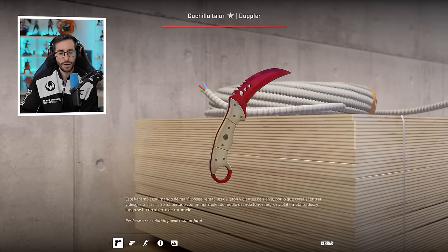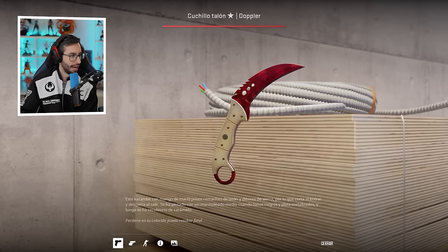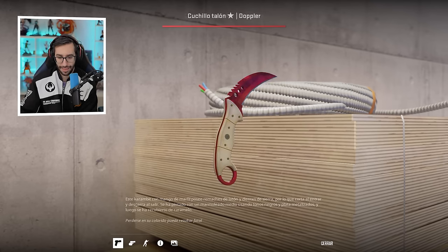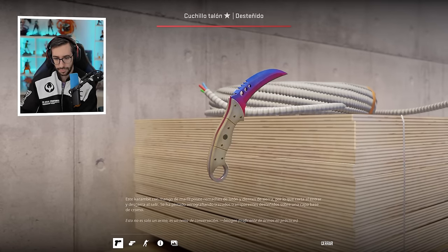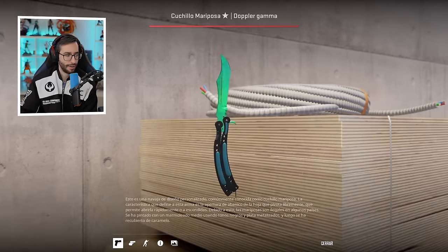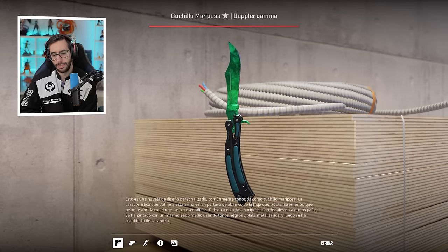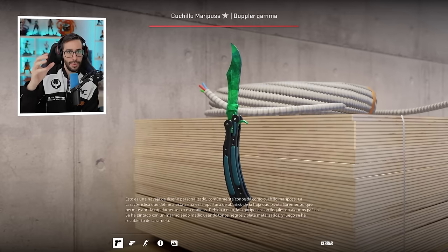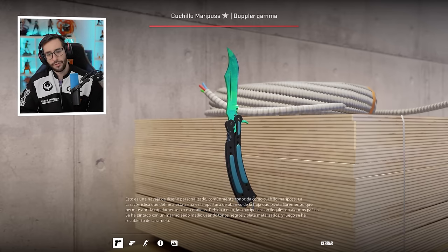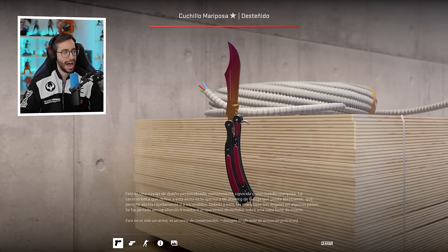That's everything Swener highlighted in terms of weapons. Now, as you know, it's time for the favourite part: gloves and knives. We'll start with the knives. Talon Ruby Factory New — without a doubt a beautiful knife, one that I love, and you can tell the top players don't need to fix anything because it looks fantastic. He also has 3 Talon knives in Factory New and different wear states. Butterfly Emerald Factory New — one of the most expensive knives available, over 15,000 euros. Number 24 in the world with a float of 0.006.